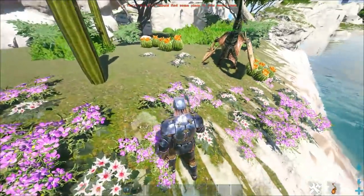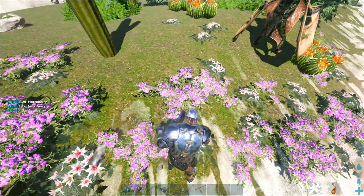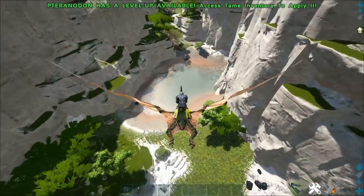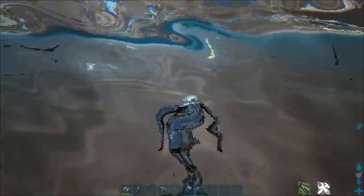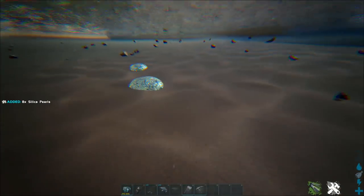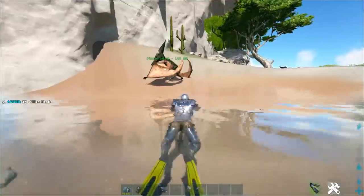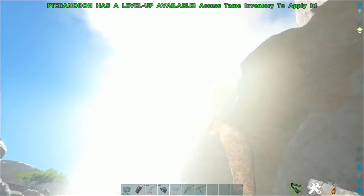You might recognize these plants here — they give you silk, which is good for making whips early game. And yes, you can get pearls in this biome as well, which is nice. You can get pearls in just about every biome. You're also pretty close to the main river, which is probably the best place to get pearls — I'll do a resource guide video on that in the future.